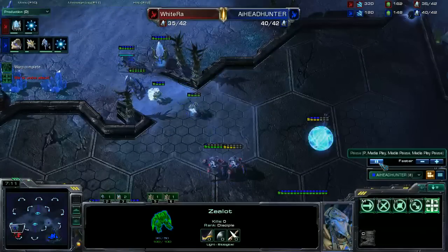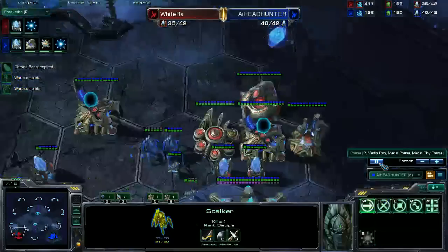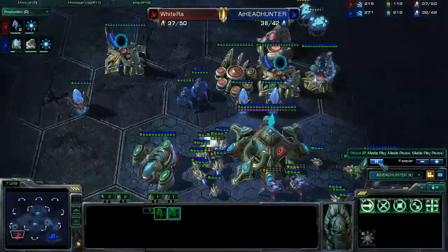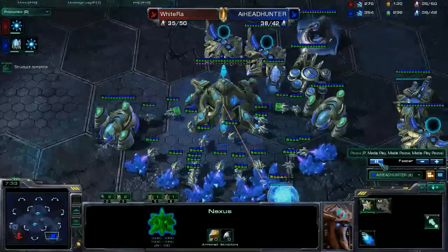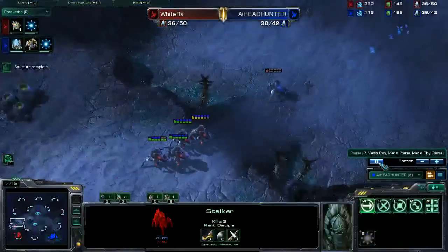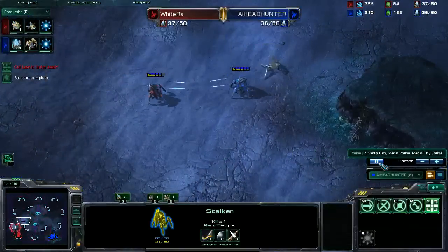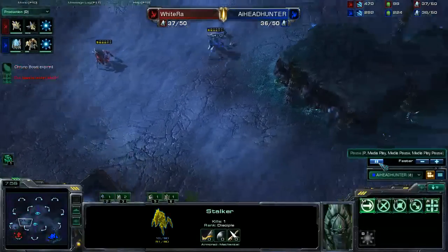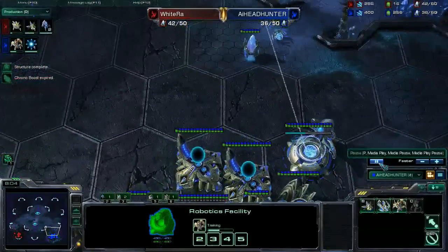So he lost already one stalker in his main. He wasn't looking at the other stalkers, so my one stalker pulled away his 2 stalkers, which is very good for me, and I can do some probe damage. Right now I'm setting myself to hold position, because if he holds position his probes, my zealots wouldn't be attacking. But if I hold position too, they were attacking — and I killed some probes. I killed 5 probes — that's a good amount. And I lost a stalker, which was really unnecessary, because I could have run away if I didn't make a turn so early. I could have saved the stalker.